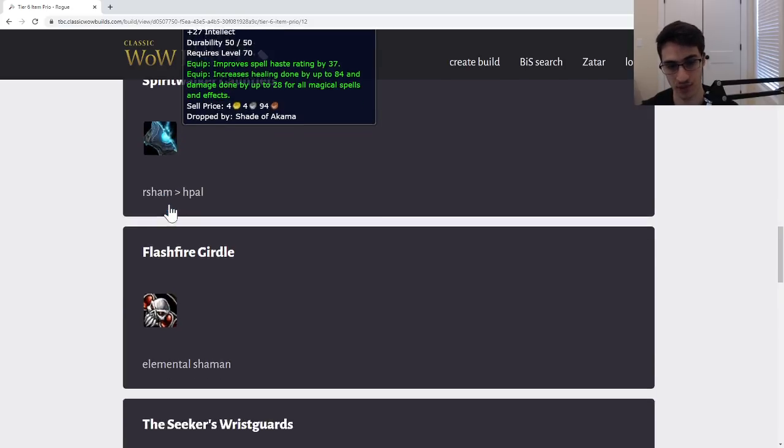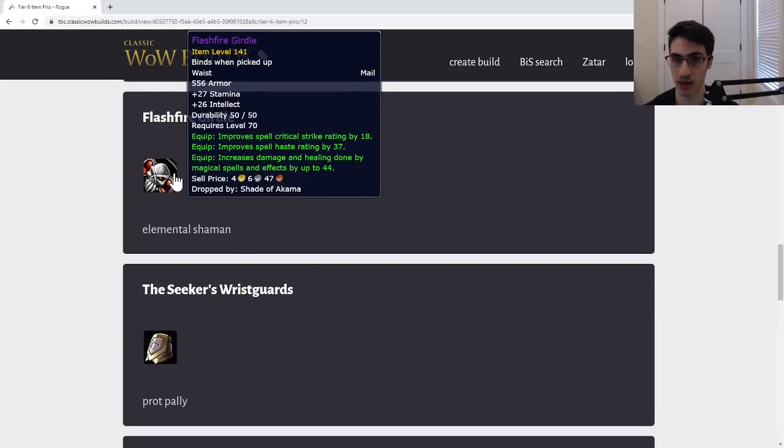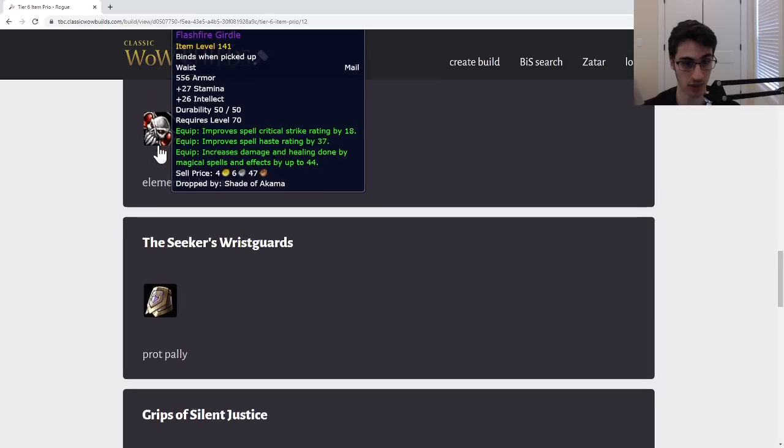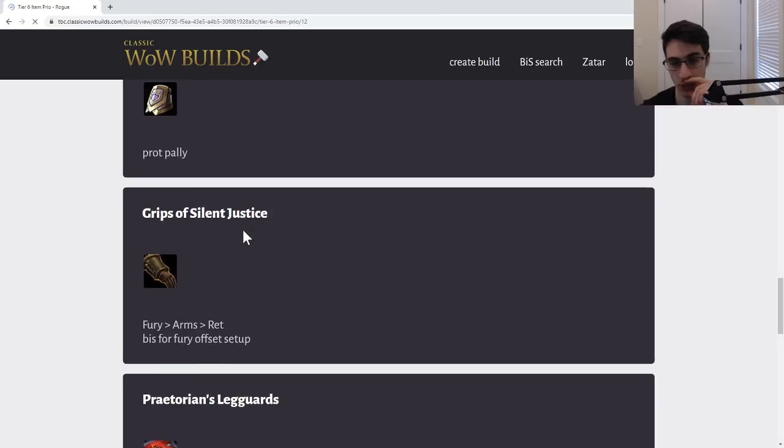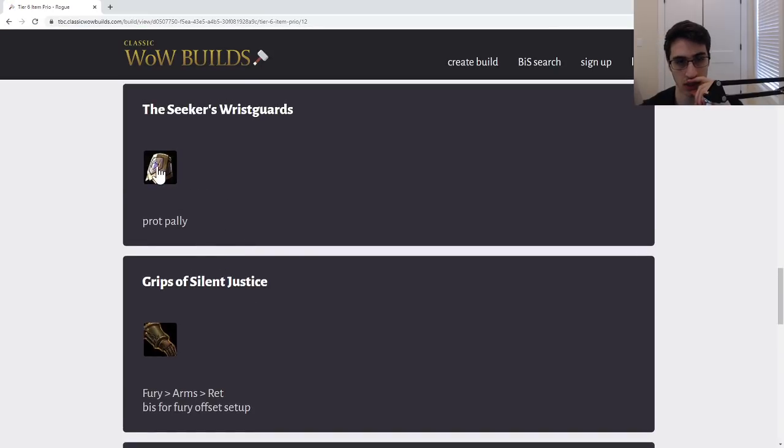Next, the Flashfire Girdle — this is a BiS belt for the Elemental Shaman. Great belt with crit, haste, spell damage, everything they'd want. Because of this item's existence, all the other belts are going to go to the other casters before Elementals.